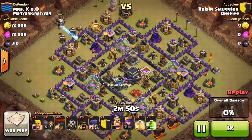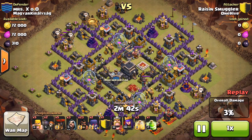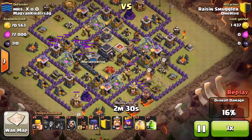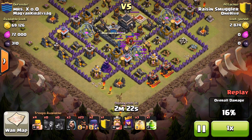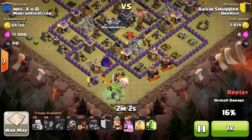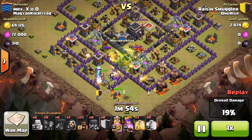Okay, Raisin starts with balloons on the left side — dropping two balloons, letting them take the tesla out, then sending more in. You can't let all your loons bunch up at the wizard tower. Same thing on the opposite side. The one thing we said we'd have done differently is bring a barb first to trigger teslas before the balloons, but she did it slowly and patiently enough that it worked out. The wall breakers are already doing damage, walls are opened up, and she's dropping her anchor.